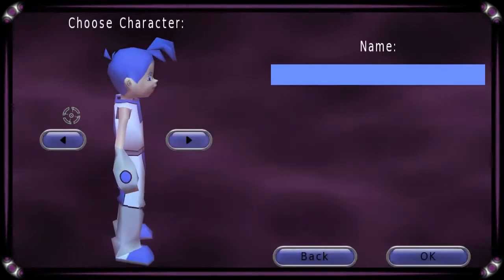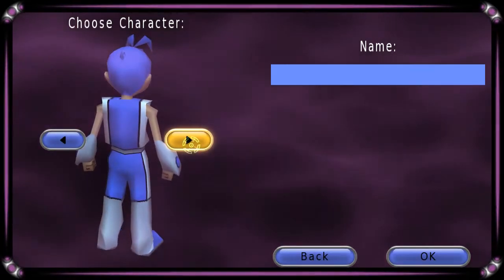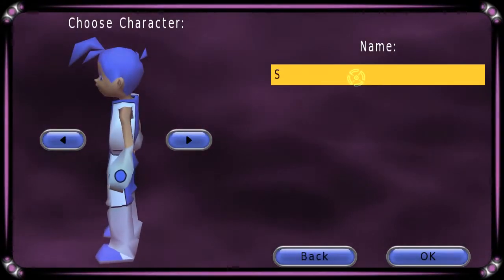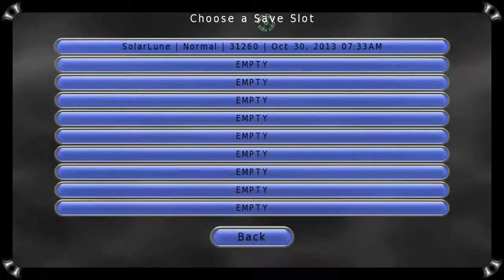I'm going to go ahead and make a new game here. You have an ability to choose your character — boy, girl, light and dark skin, basically. We'll be the dark guy and name him appropriately. Alright, let's go ahead and choose normal difficulty and jump in here.